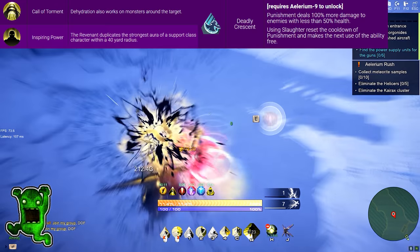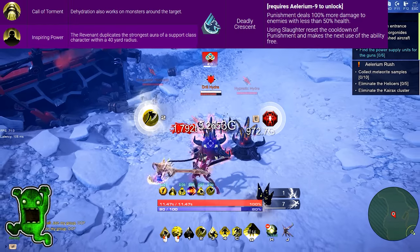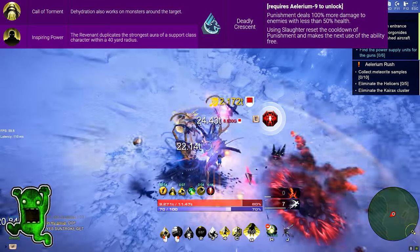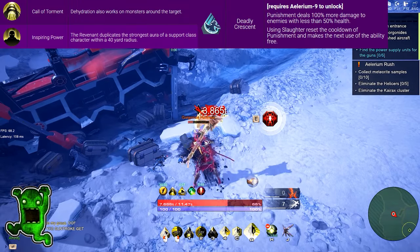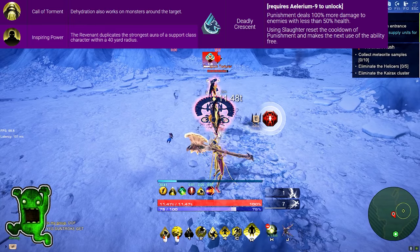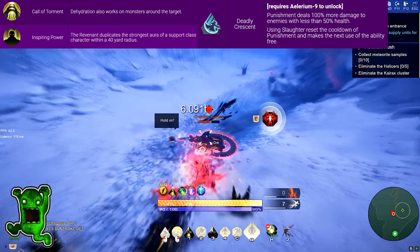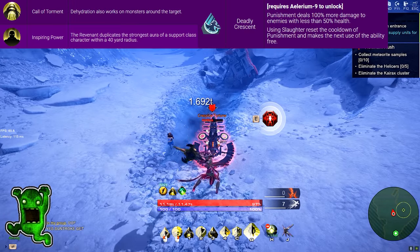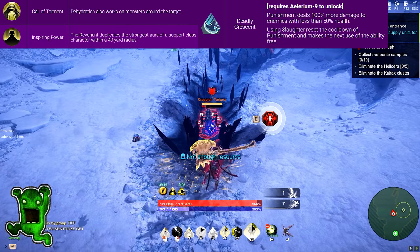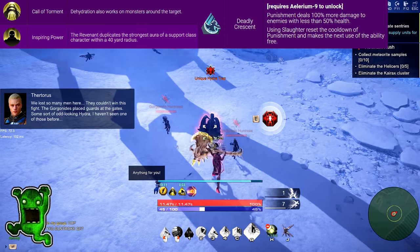The last part covers the 3 talents. The first is Call of the Torment — Dehydration also works on monsters around the target, essentially CCing and pulling 2 to 4 nearby enemies towards you. The second talent is Inspiring Power — the Revenant duplicates the strongest aura of a support class character within a 40-yard radius, useful in a team with a support so melee classes near the Revenant still receive the aura. The third talent, Deadly Crescent, is covered in another video linked in the description: Punishment deals 100% more damage to enemies with less than 50% health, and using Slaughter resets the cooldown of Punishment and makes its next use free.